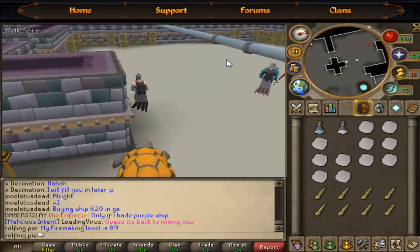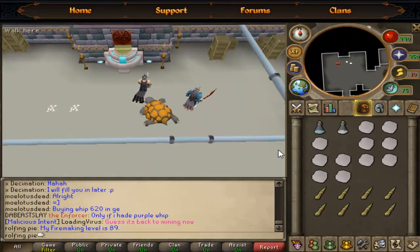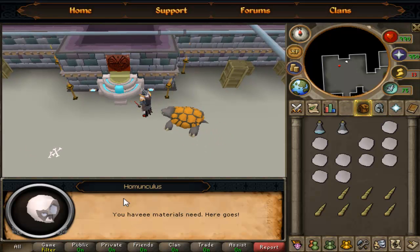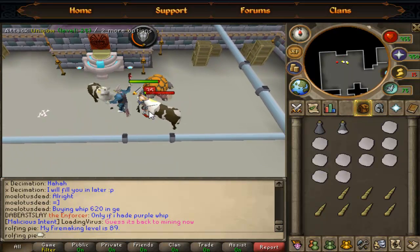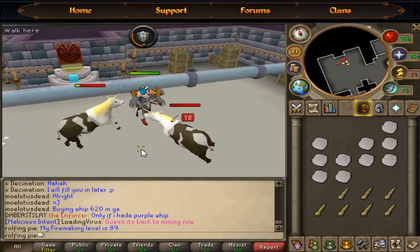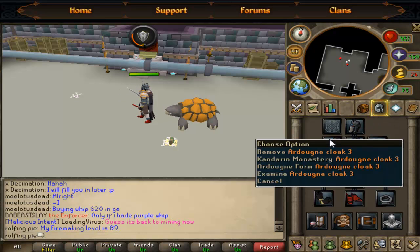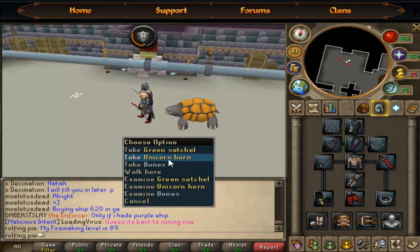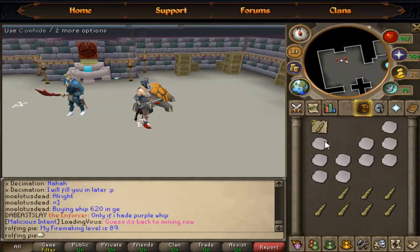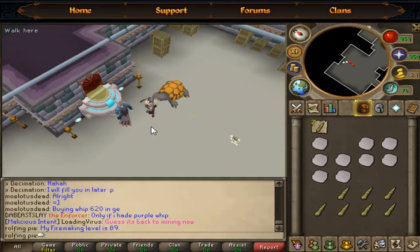So you're just going to go to the north side and then northwest side, and then you're just going to activate this Symbol of Life — it takes a unicorn horn and a cowhide. Now if you have the Aldean cloak, the unicorn horns actually become noted. However if you don't, you get two unicorn horns per cowhide and a normal unicorn horn.